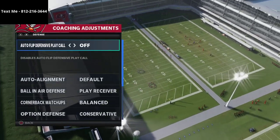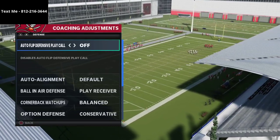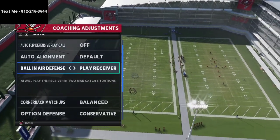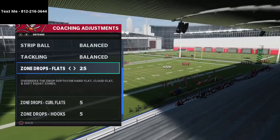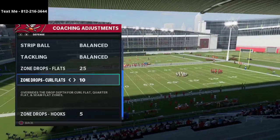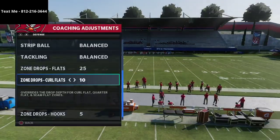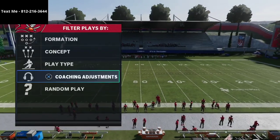We're going to turn auto flip off, because when facing gun bunch they like to flip the formation left and right and mess up your auto flip. Auto line set to default, ball near defense to play, receiver-cornerback matchup set to balance, option defense conservative. Here's the real trick: put curl flats on 10 yards. Most people put them on 5 or 0 — I suggest 10 yards. Hooks are going to be on 5 and flats on 25 yards.